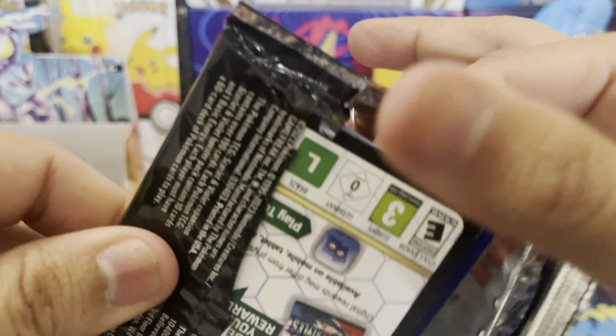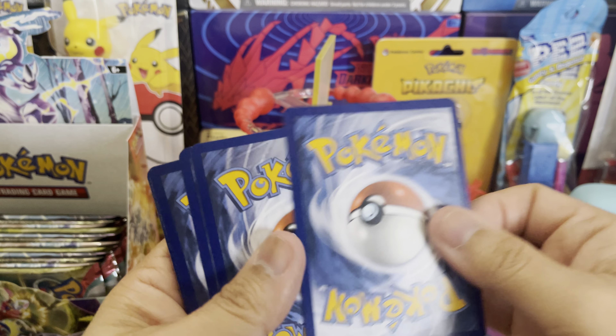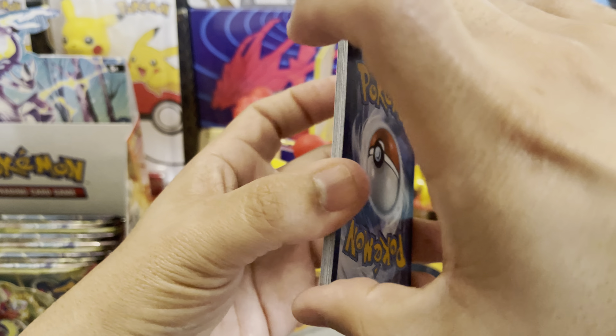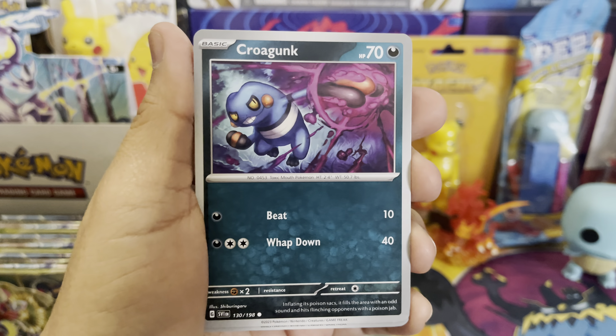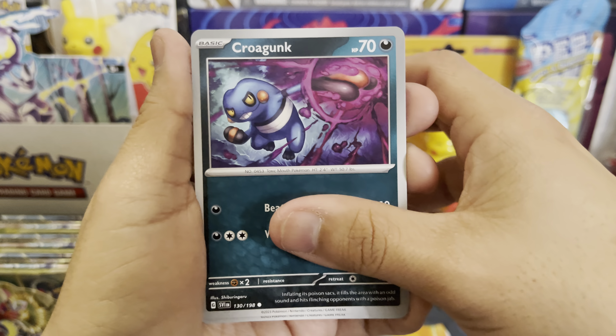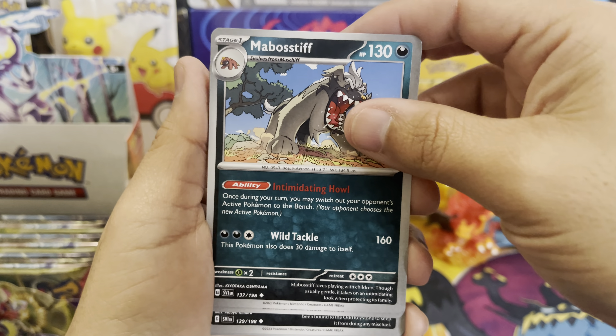We got Fuecoco, we had a Tropius — Pokeball, I pulled out two — I got an Ultra Ball and this Bramblin, and an Arboliva. We have a Spidops, we have a Scizor Cloth, and a Quaquaval.